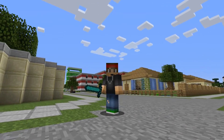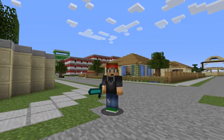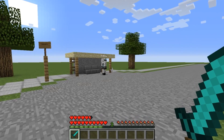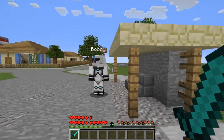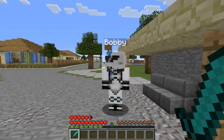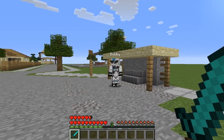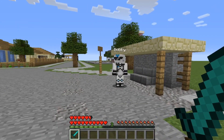Today we're doing a tutorial on a plugin called Combat Log. It's a really nice combat log plugin — it prevents your players from logging out during combat. If you and another player are in a battle and you log out, you will be killed, because that's a cheap way of leaving the fight. This plugin has a lot of features: an action bar, a boss bar at the top, and messages inside the chat.